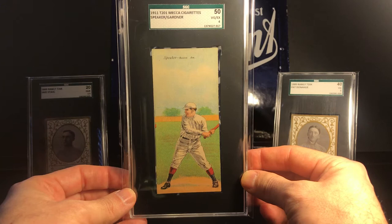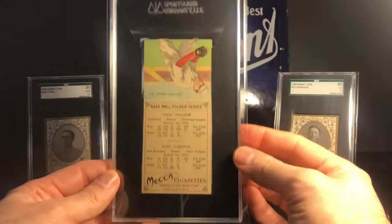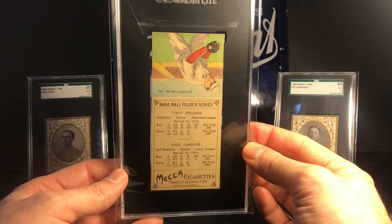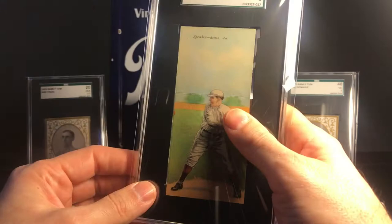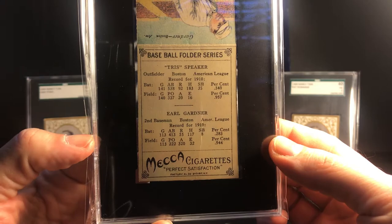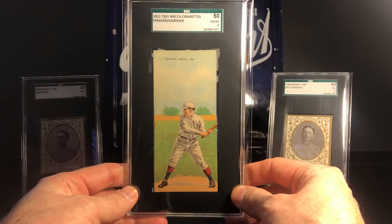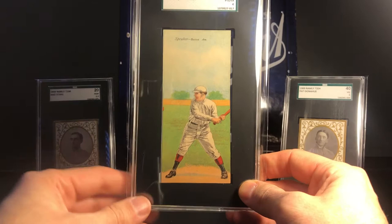Next up we have T201s — Mecca Cigarettes Double Folders. These were made in 1911, there are 50 cards in the set. These are color lithographs, and as you can see on the back, the top half has an upside-down player. What you were meant to do is fold over the back and then you have a second player. This one is Tris Speaker on the front and Earl Gardner on the back. They also have stats, which is pretty cool. They came with packs of Mecca cigarettes. Unlike the Ramleys, there are a lot of big names in the set — Chief Bender, Mordecai Brown, Ty Cobb, Walter Johnson, Christy Mathewson, Tris Speaker, Eddie Collins.